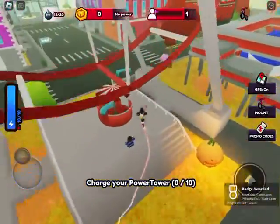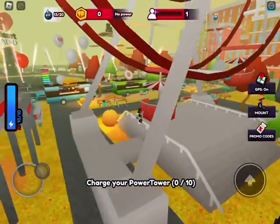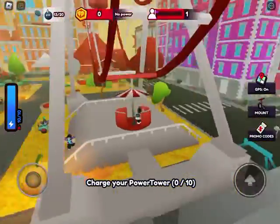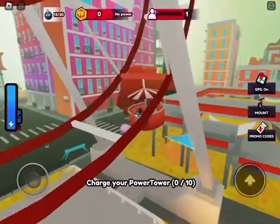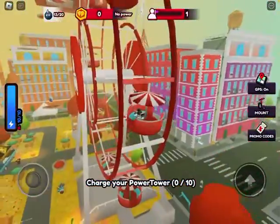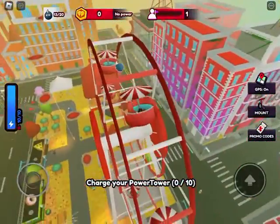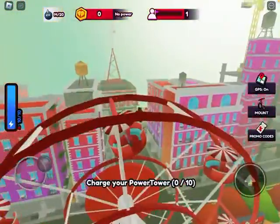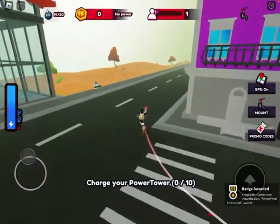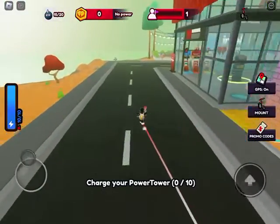Get on the ferris wheel. At the top of the ferris wheel there is a little monster orb — that is the reason to get on the ferris wheel. As you can see, the one right there. Once you collect that one, jump down. Collect this one right here. That's 15 out of 20, only 5 more to go.